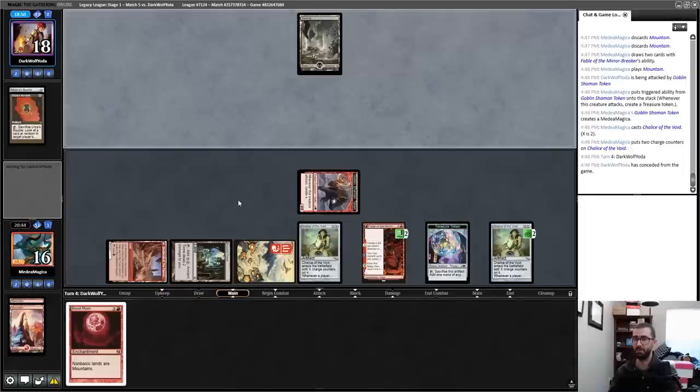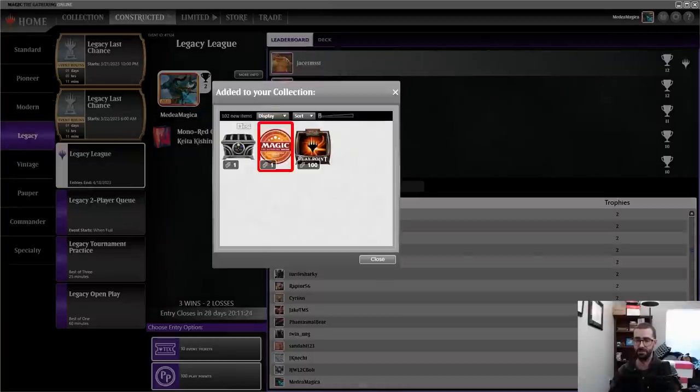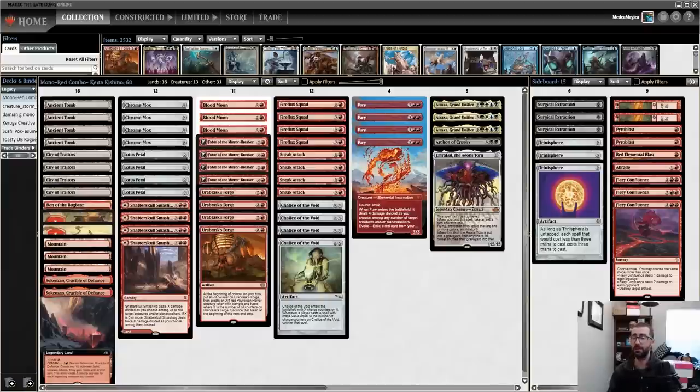They were soft to Chalice or Trinosphere. I won on a mulligan to four, I think. That game brings us to a 3-2 close on the league.